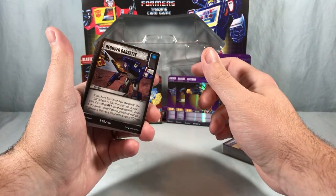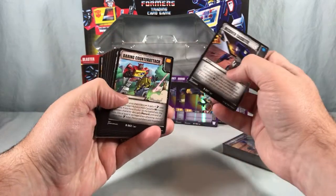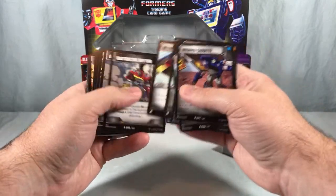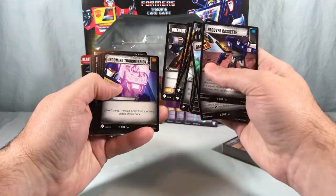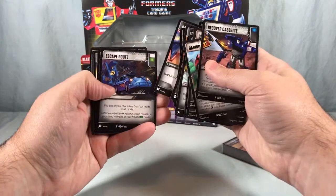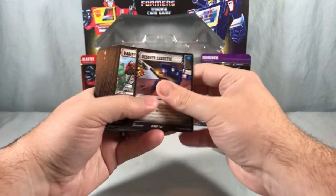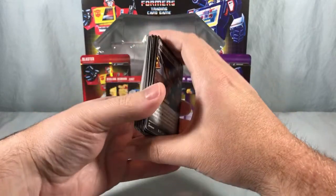Looking at the battle cards — 'Recover Cassette': if you have Blaster or Soundwave on the battlefield, you may put one of your mini cassettes from the battlefield under it; if you do, repair two damage from your character. That's cool. Then Daring Counterattack, Flamethrower, Forcefield, Grenade — these are all old ones. Backup Beam — I don't know if I've seen that one before. Escape Route, Handheld Blaster, Pep Talk, Vaporize. So it looks like you basically get about four new cards that actually make sense.